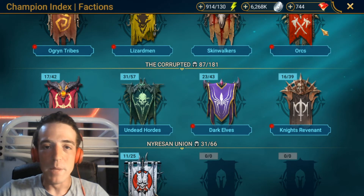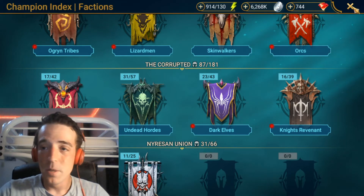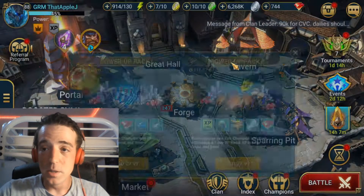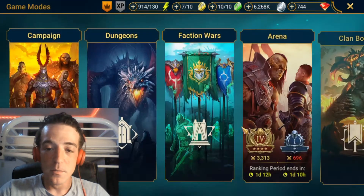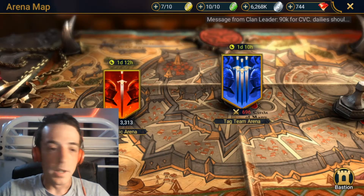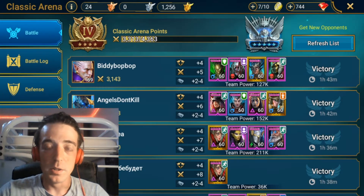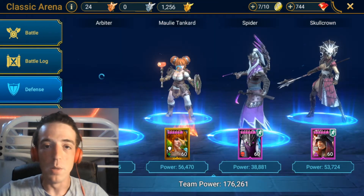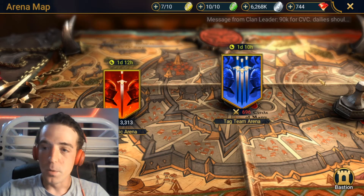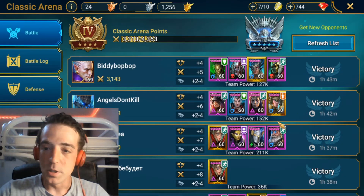There are going to be two main builds you use with this champion. First and foremost, the way that I use him is as an arena debuffer. In my arena setup right now, I'm running him as my third-going champion, right behind Arbiter and Molly. So I'll run a team real quick and show you guys what I'm talking about.